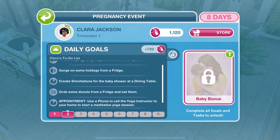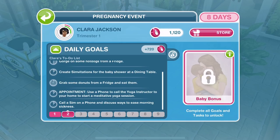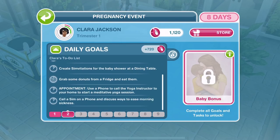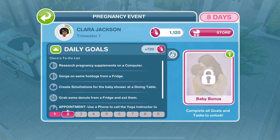Let's just take a little look at the other daily goals. Gorge on some hot dogs from the fridge, create some invitations for the baby shower at a dining table, grab some donuts, and she's going to go to another appointment. Hopefully the appointment today is not as expensive as the doctor's appointment — this is an appointment for a yoga instructor. The appointment with the doctor yesterday cost like 166,000 simoleons. So we'll wait and see what happens with that. For now, we'll leave her researching pregnancy supplements.